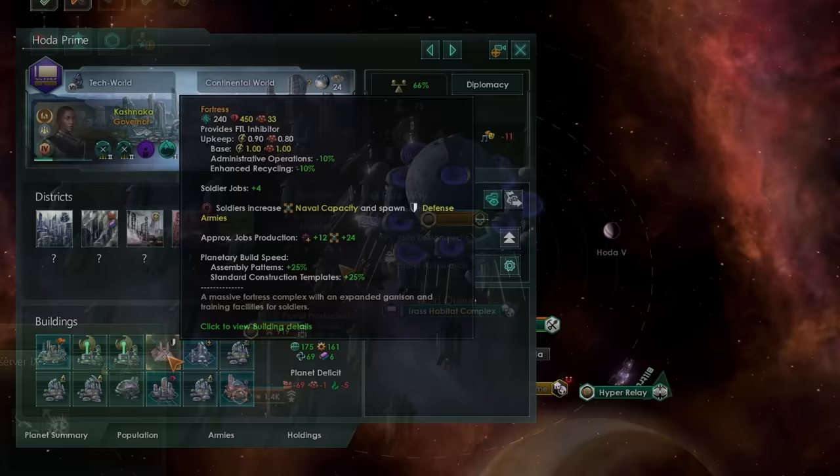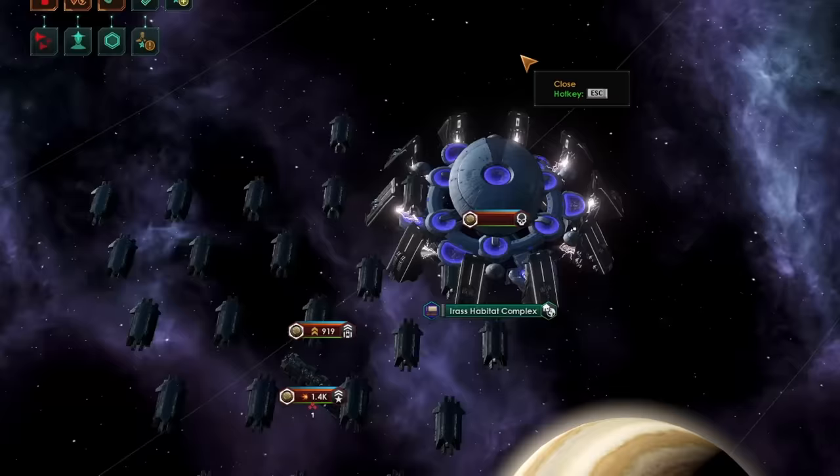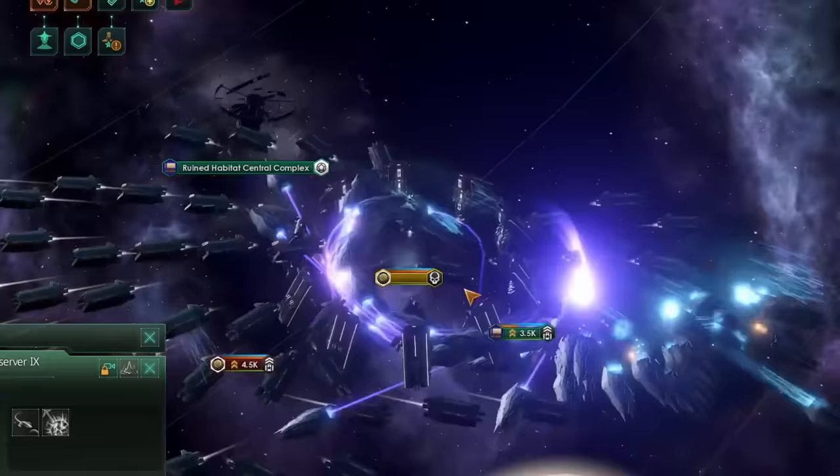There is one last thing to remember when building a fortress world: your enemy may decide that fighting on the ground is simply too inefficient, and they might bring up a planet cracker instead to simply destroy it that way. If you've enjoyed this video and you'd like to find out how habitats work now in Stellaris 3.9, click the video on screen now.